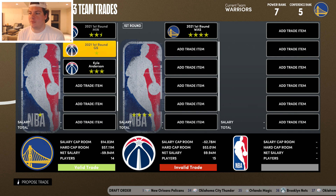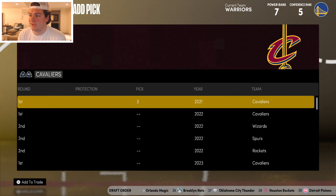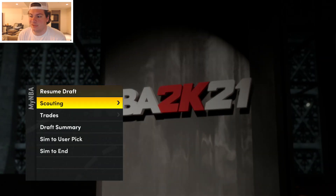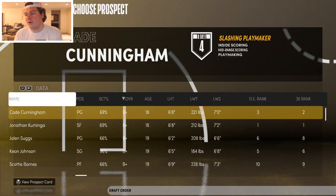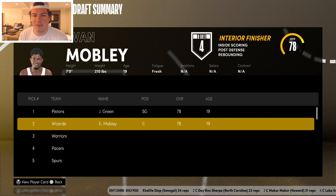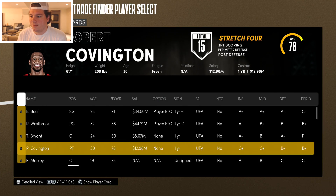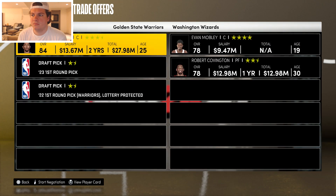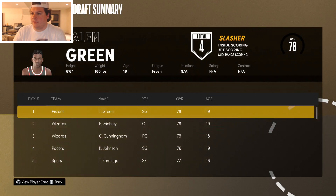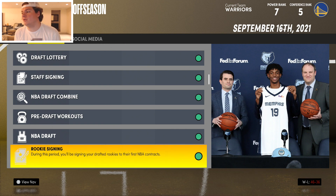Big moment of truth — did Evan Mobley fall to three? Nope, he went to the Wizards at two, right before us. But wait — do they want to trade him to me? I offer a handshake deal and somehow it goes through. Evan Mobley, welcome to Golden State! This game is so broken. He's going to be our new center — hopefully be what James Wiseman could have been.